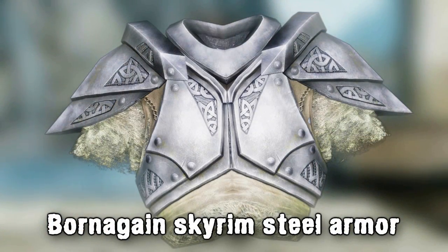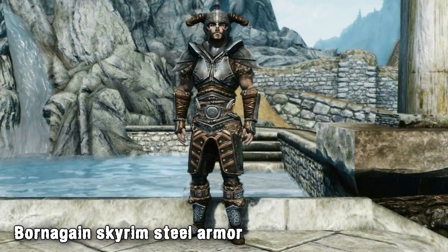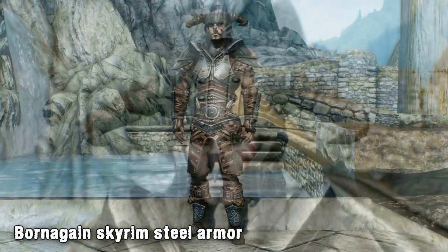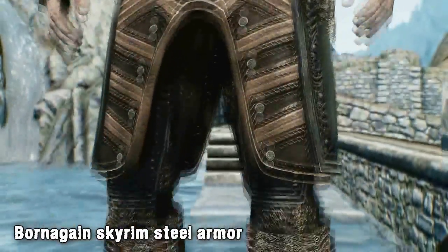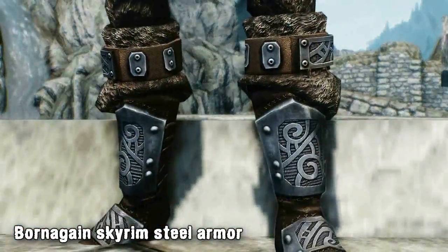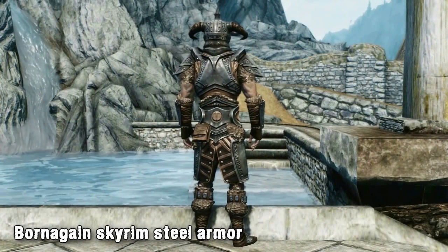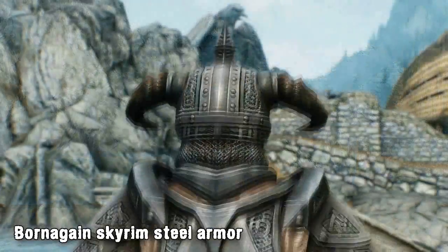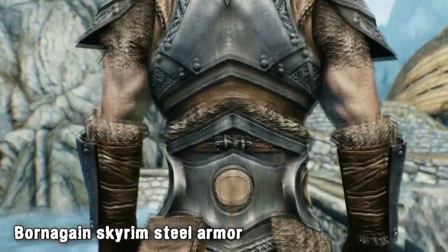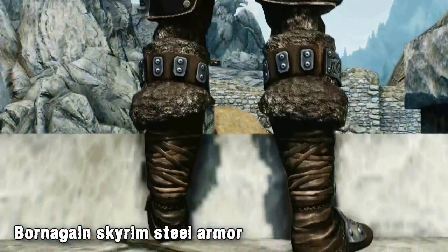Next up we've got the Born Again Skyrim Steel Armor, a mod that replaces the whole steel armor set in Skyrim. The mod replaces the shield, helmet, cuirass, boots and gloves and also adds a second horned helmet. The new textures use the same resolution as the HD Skyrim DLC, so while being high res, they'll work on any PC. As you can see, the set is quite different compared to the vanilla steel set, adding more fine details and giving more overall protection to the player, with the addition of things like shoulder pads on the main armor. It's definitely one of the better retexture mods out there.